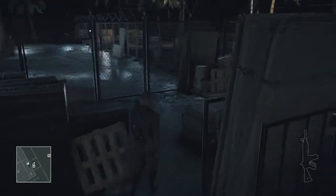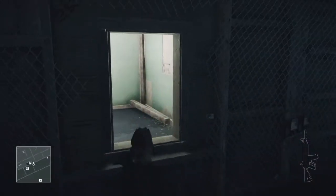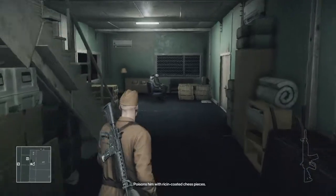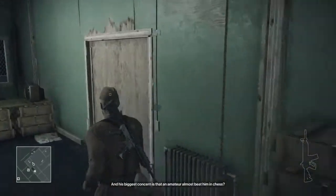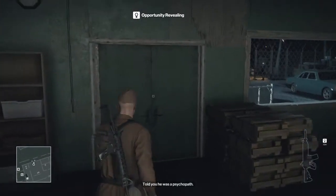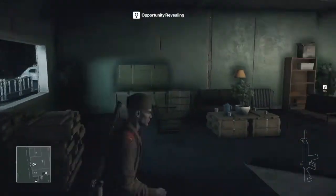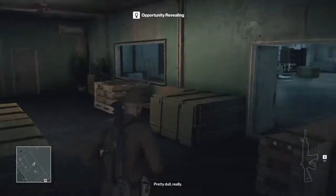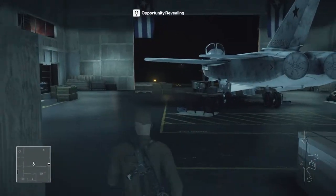So now you can come out of crouching. You can come through. Climb through here. So what you want to do now is actually cut through here and then go straight to the hangar. Now where is it again? I always forget. Ha, here we are. This is the hangar.